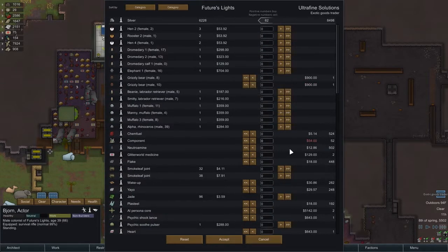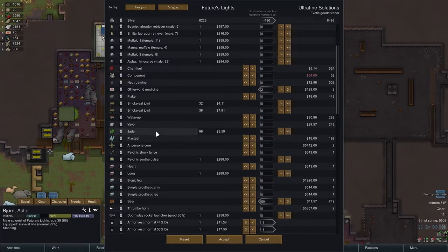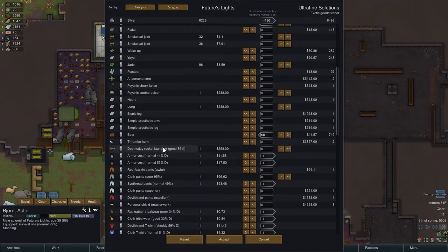Besides these beers, we could get the glitter world medicines — I like having them. That puts us down a little, but I think we're in a decent place for money. Let's keep the jade. Persona core? No, no, no. Buying the 50 beer.